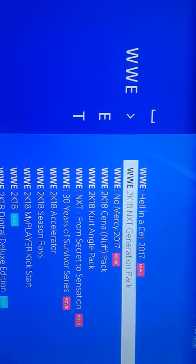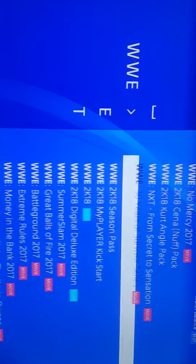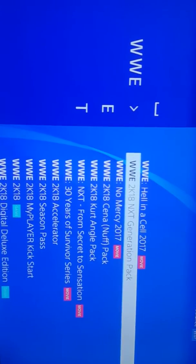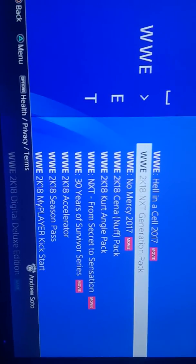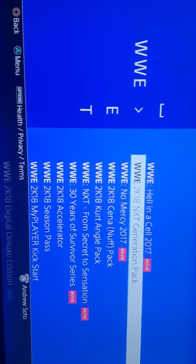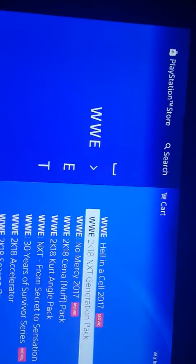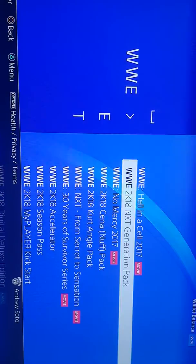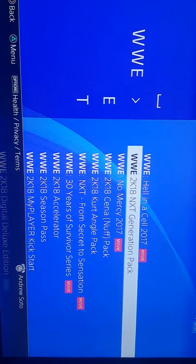Type in WWE — it's got a whole bunch of other stuff there, but yeah, there you go. That's how you guys get the DLC packs: type in WWE, search WWE, and then the pack is right there.